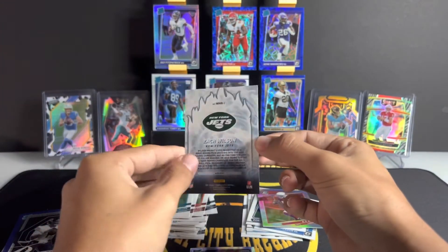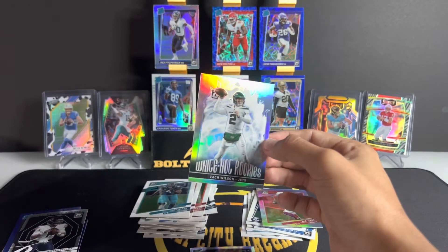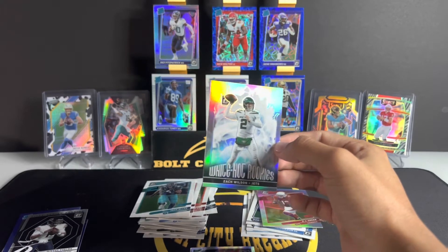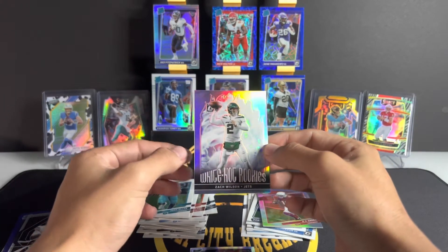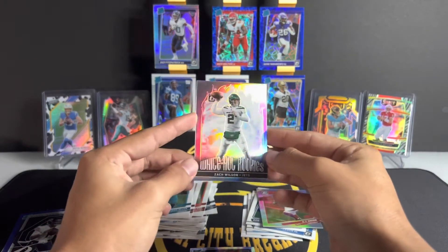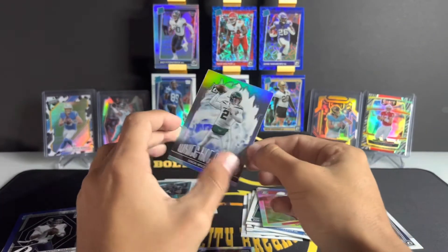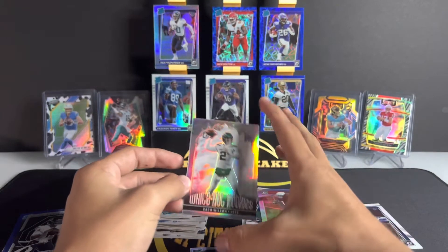Clean — they just beat the Buffalo Bills. Prayers up to Josh Allen, he might have an elbow injury and it could be a big one. From what I've seen it could be a serious injury, so congrats to Zach Wilson and the Jets on beating Josh Allen and the Buffalo Bills. This is a clean card — let's go.